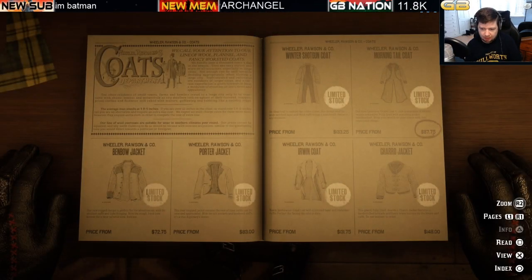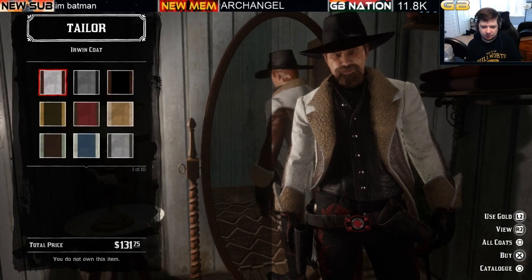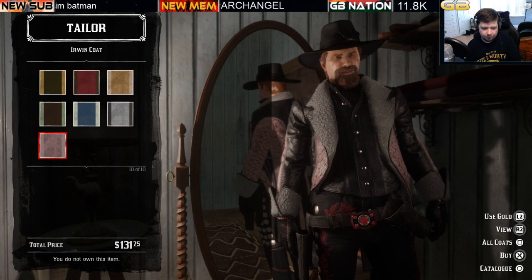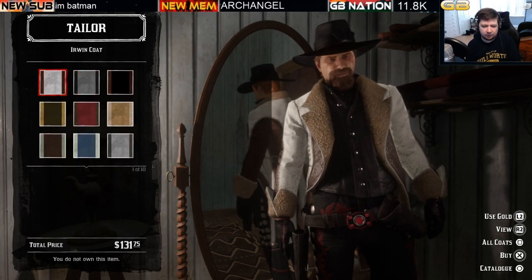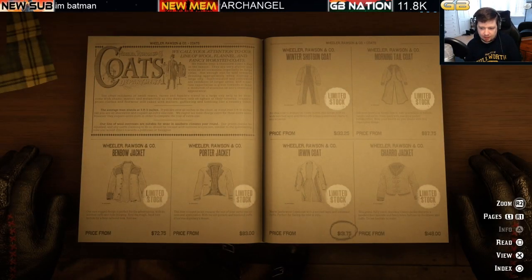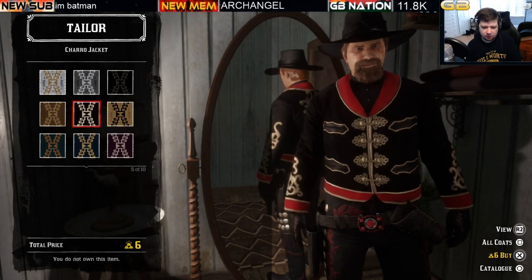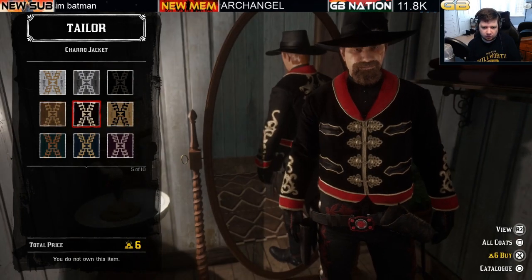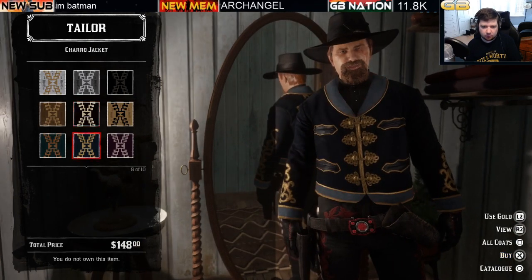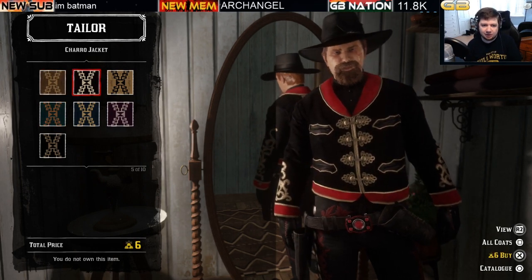Moving on to the Irwin coat at $131.75 with ten variations, all priced at six bars of gold. Next is the Charro jacket at $148 with ten variations. Most can be paid in cash or gold, but one specific variation is gold only. The remaining variations can be purchased with cash or gold.